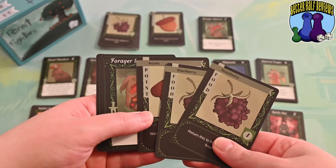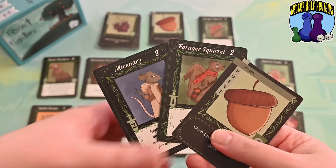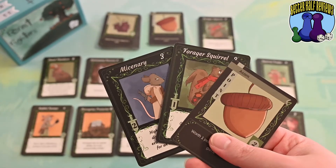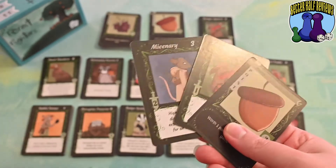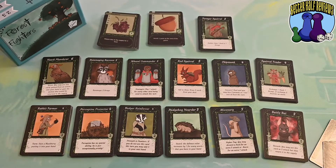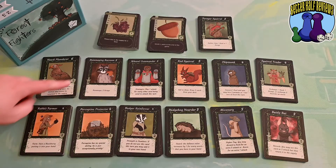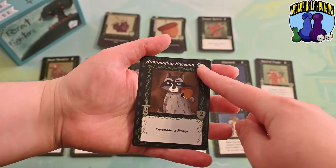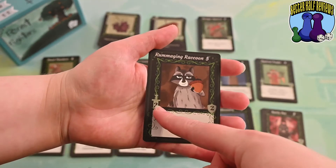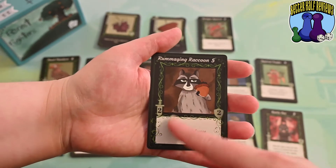If the attacker wins, they could choose to either discard one of your animal cards back to the supply, take all of your blackberries, or take all of your acorns. After being attacked, you can either keep your remaining hand for your next turn and deal with fewer cards, or discard all of them and draw up to five more cards for a new hand. As for the cards themselves, the top part shows how much it costs, and there's also the attack value, defense value, and if they have a special power, it's listed there as well.